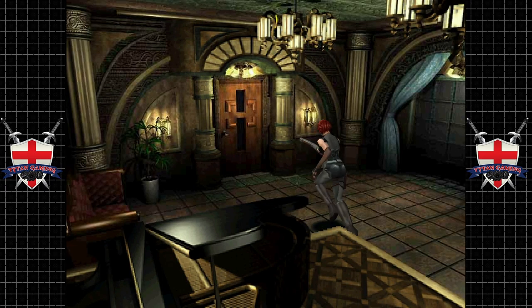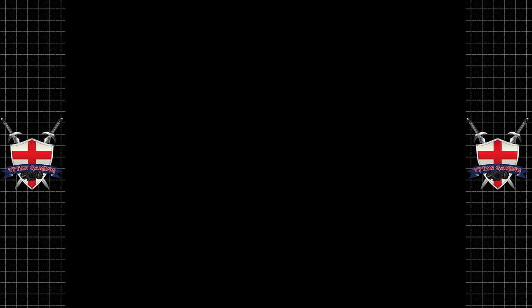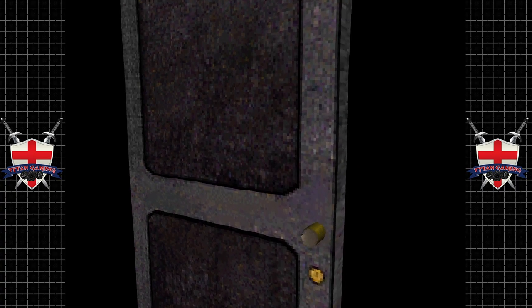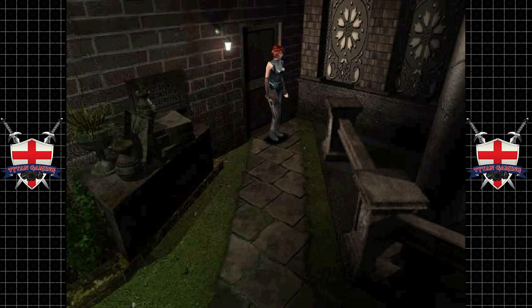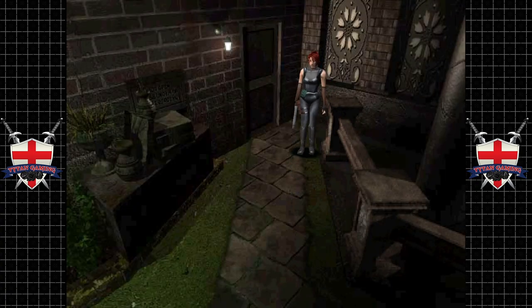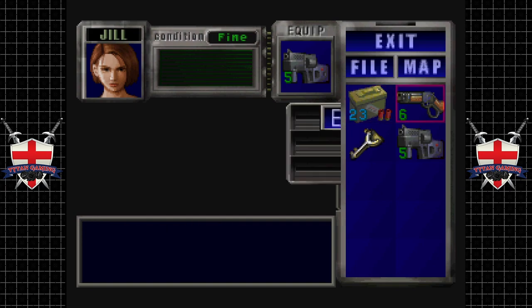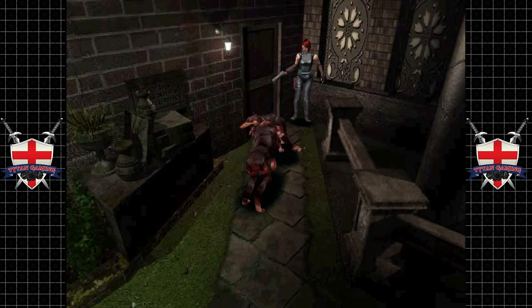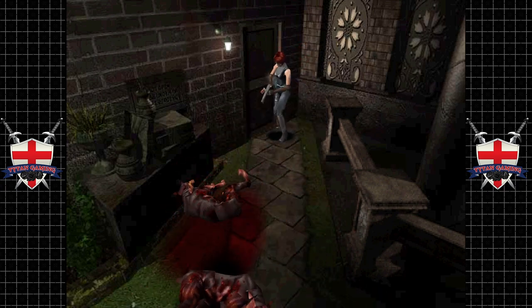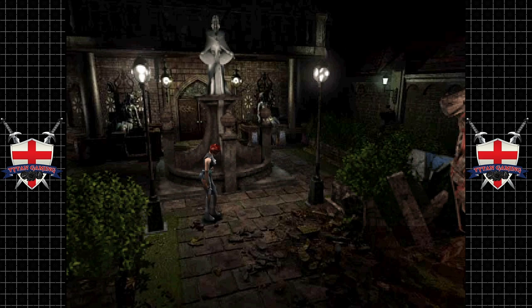I'm not going to worry about those guys anyway. There's a save room down here but we're not going to go through it yet — we're going to go outside. We've got dogs. That's okay, we don't mind dogs. Now, how does the mine thrower work? Is it worth experimenting? Probably not, because we're going to get ourselves killed.